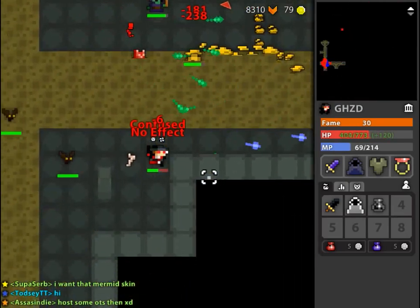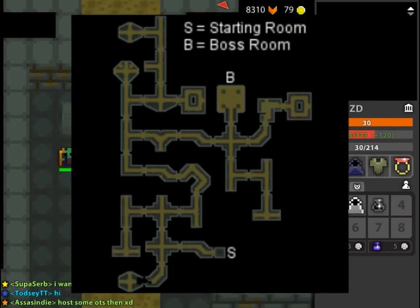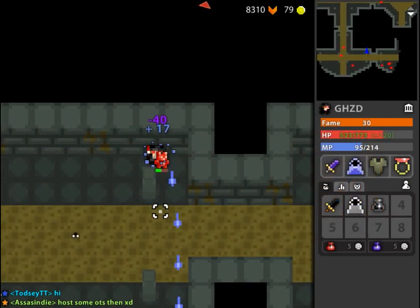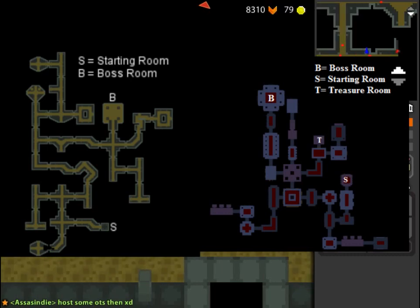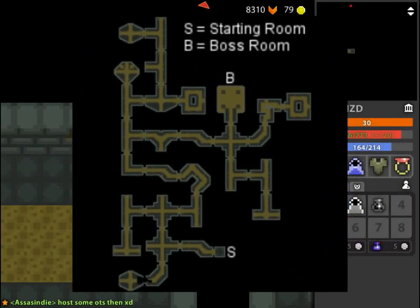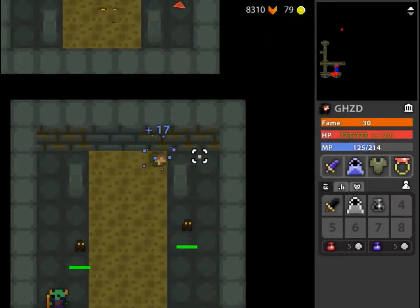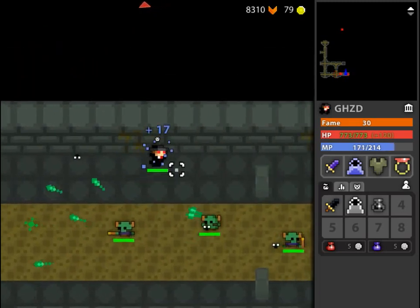First things first, we should talk about the layout. Now, unlike the complete jumbled mess of Abyss layouts, sewers follow a more direct straight route, similar to that of the Manor of All Mortals, where you have just horizontal and vertical sections. It does have its fair share of dead ends though, as it's a little harder to tell which way you're trying to go to get to the boss.